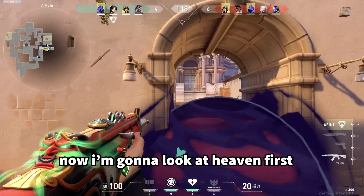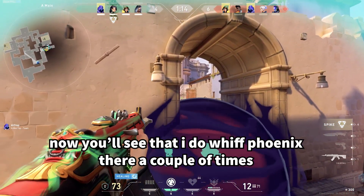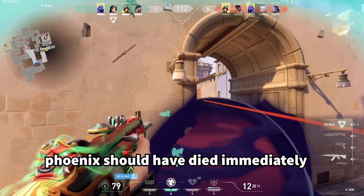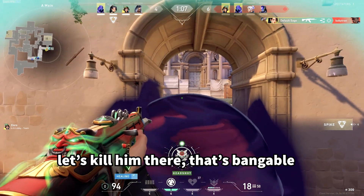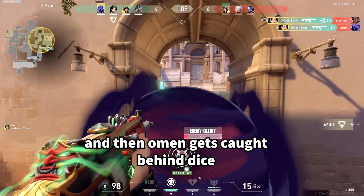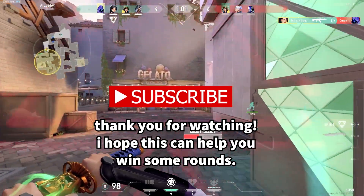I look at heaven first. I do whiff Phoenix there a couple of times — if you had a good shot, Phoenix should have died immediately. We see him hide behind the box and kill him there — that's bangable — and then Omen gets caught behind dice. Thanks for watching, I hope this helps you win some rounds.